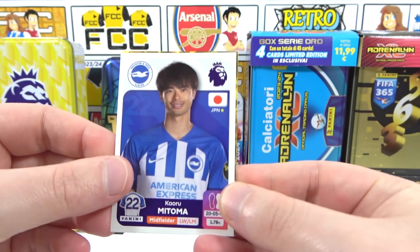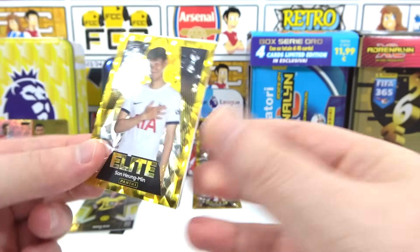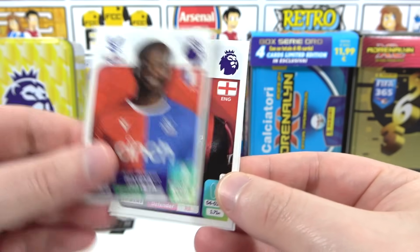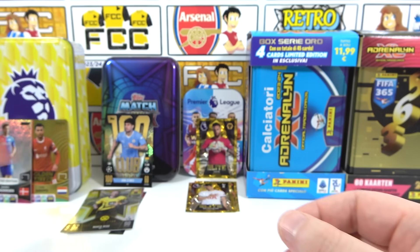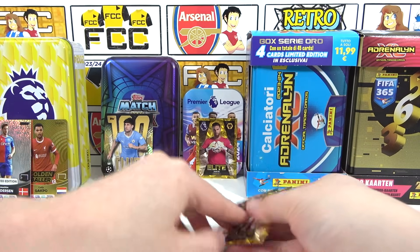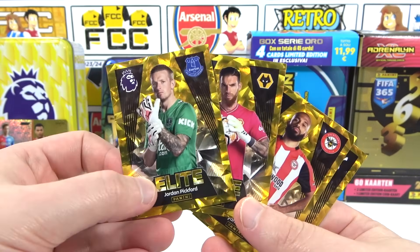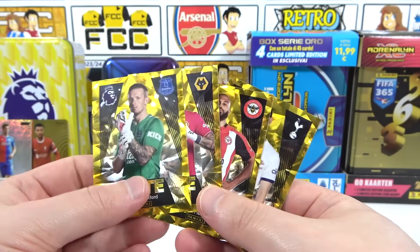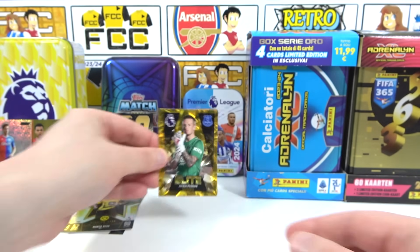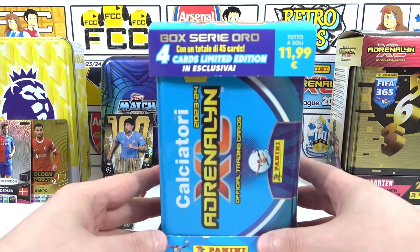Four elites from just ten packs: Pickford, Jose Starr, Mbwemo, and Son. That's solid — eight or nine out of ten. Moving on next to the Italian League tin, the Calcio Adrenaline XL Mega Tin. It's our first time opening a tin of this collection, though we did open the starter pack and a box and had a lot of luck. We enjoyed it.